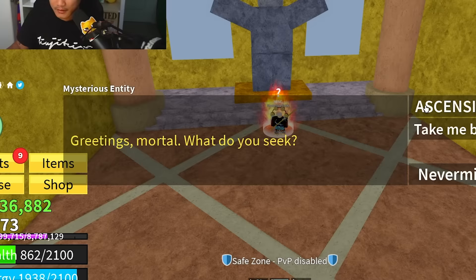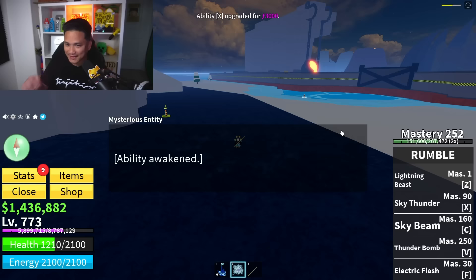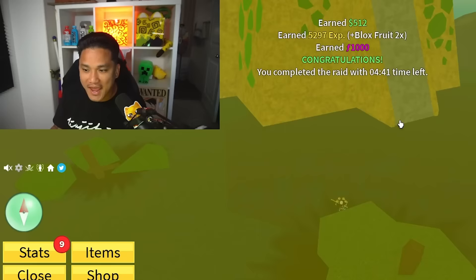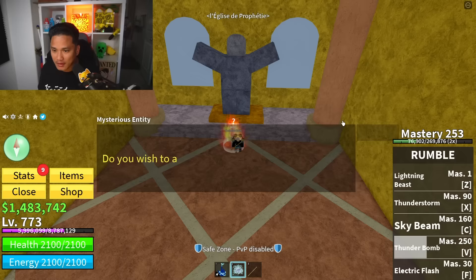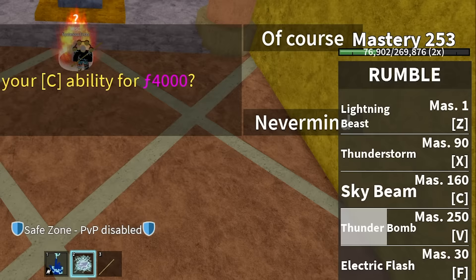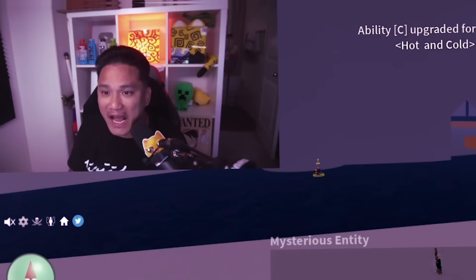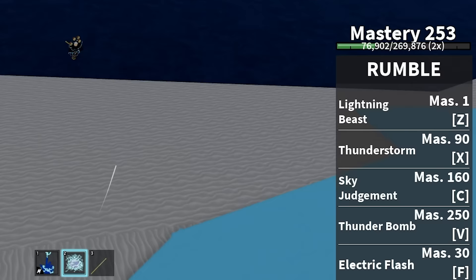We got another awakening! Next awakening is letter X - the Sky Thunder - finally we're getting this. 3,000 fragments - now it's going to be called Thunder Storm. Which one is next? Letter C - the Sky Beam. After awakening with 4,000 fragments, it's now called Sky Judgment. Is this the one? I died - how strong is that thing?